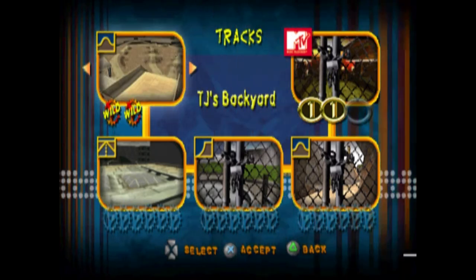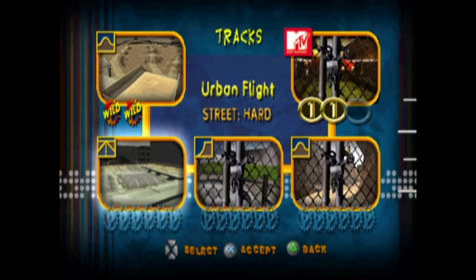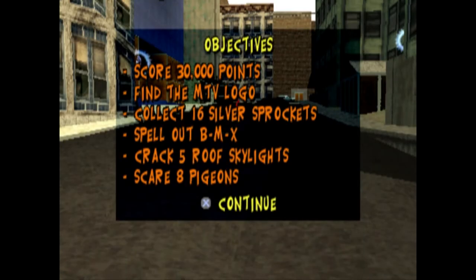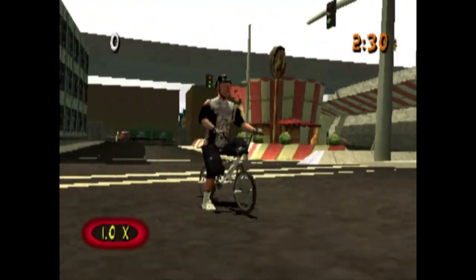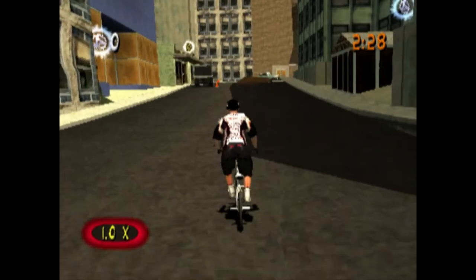Once again, we'll be revisiting Street, Vert, and Dirt, but now with another expansion to each environment and now with six challenges. You can see the Higher Points Challenge, MTV Logo, gotta collect 16 Silver Sprockets — two level-specific ones — but now we have to collect BMX. Kinda like Tony Hawk where you got SKATE, Matt Hoffman you got TRICK, in TJ Lavin you got BMX.